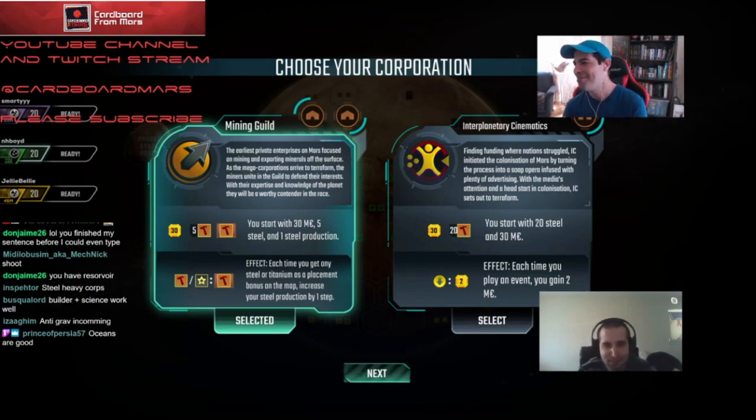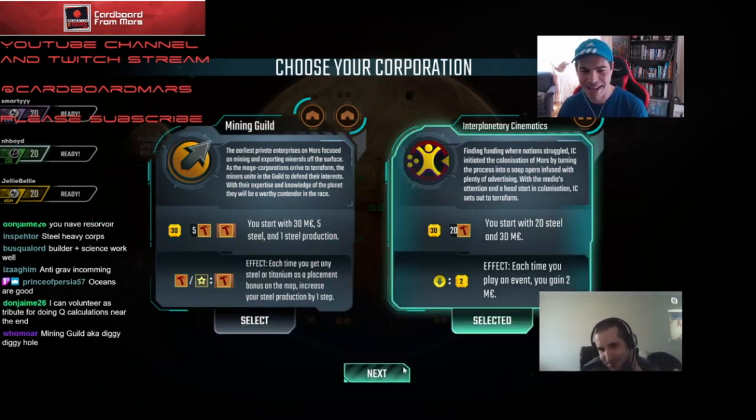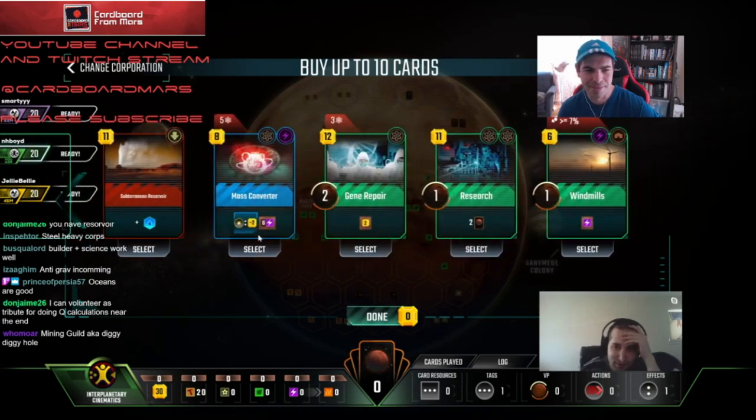Before we started, I had asked for Mining Guild Corp and we got it, but then it looks like this might be a better Cinematics hand. Is it though? You could go either way with this hand. There's so much potential. The thing about Cinematics here is that you can dump down Radchem Power Plant.